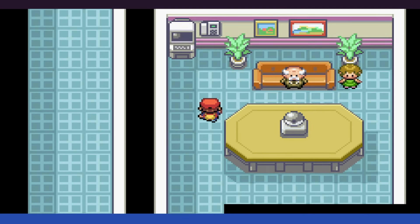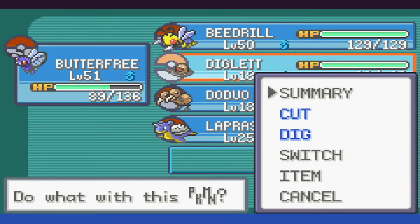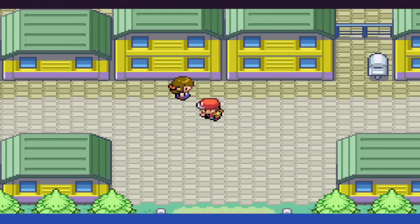I had a feeling that we were going to need to level up soon, and it's less surprising that it's against the rival. So we head over to Sabrina, cross our fingers, and hope that Twin Needle is going to be enough of a threat.